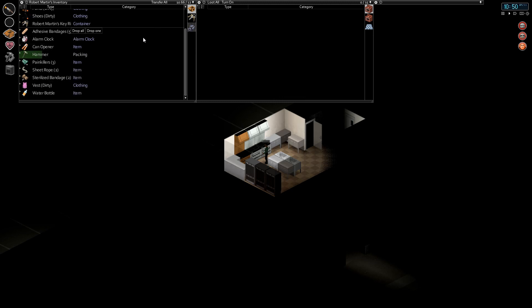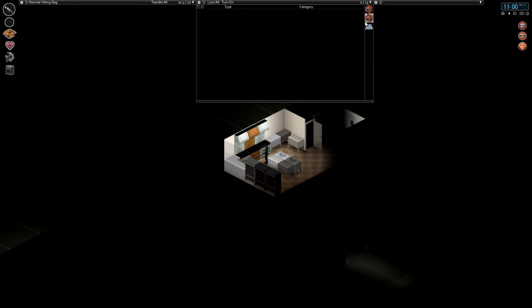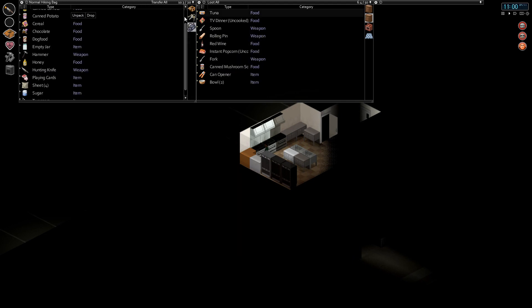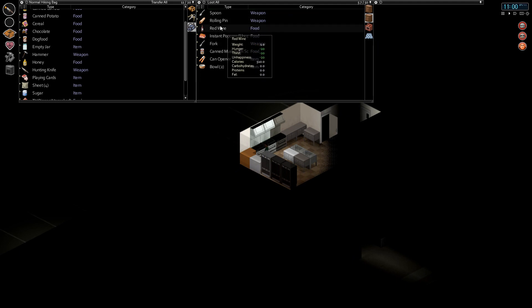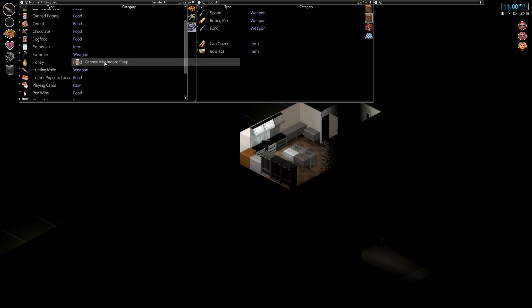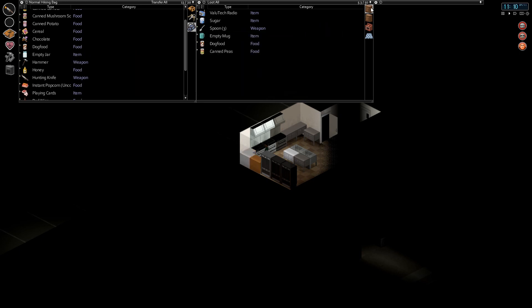Chocolate and hammer. We'll keep the can opener on us for now - that seems like the smart move. 9.96 of 12 - not bad at all, much better. And 10.3 of 20 - these bags are great, you guys were right. Tuna to the bag, TV dinner to the bag, red wine for sure, instant popcorn, canned mushrooms - this is great.